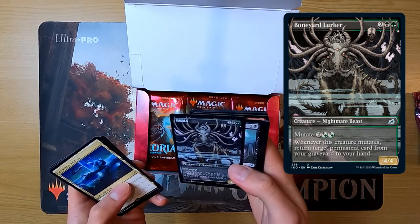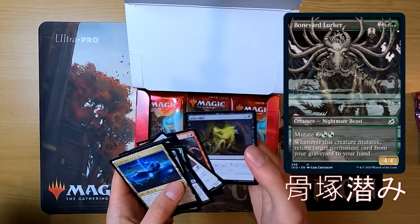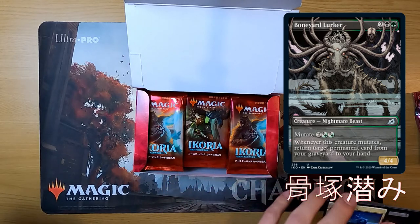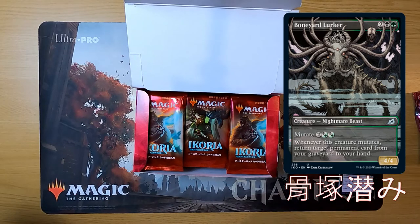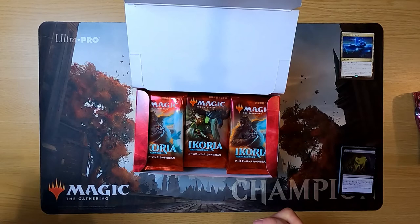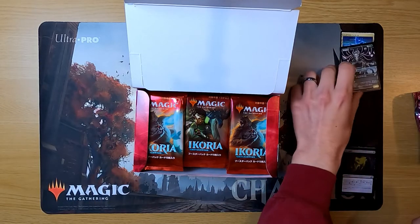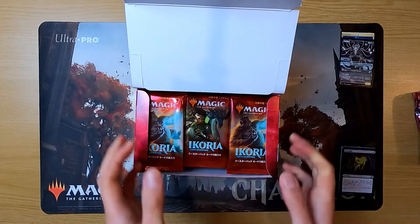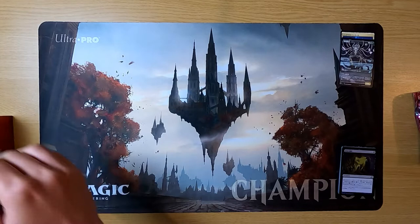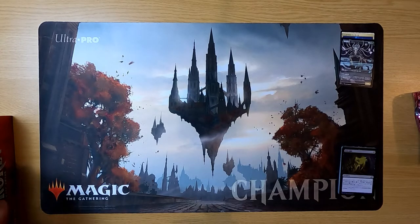The Boneyard Lurker is described: when this creature mutates, return target permanent from graveyard to your hand. They decide it's going straight into a deck. They begin taking turns opening packs, finding a cat token and a turtle token. The red rare turtle has cycling for one red one generic, and if you cycle it four times you can put it onto the battlefield for free as an 8/8 with trample and haste.